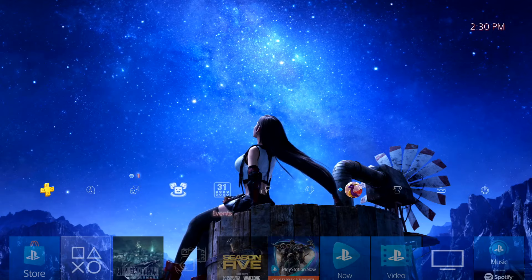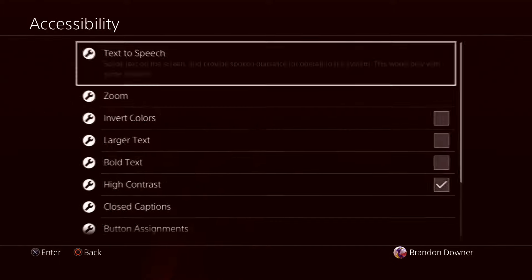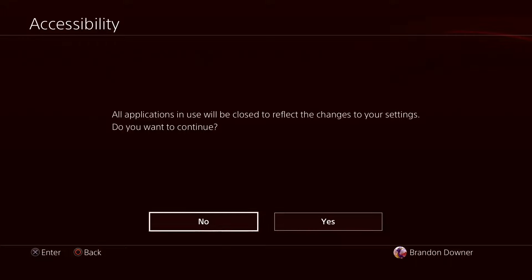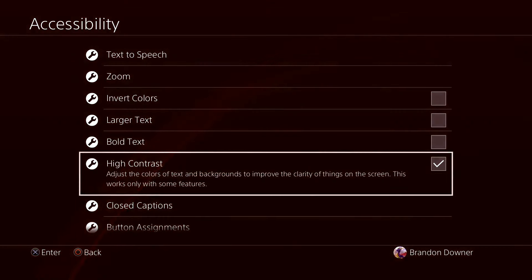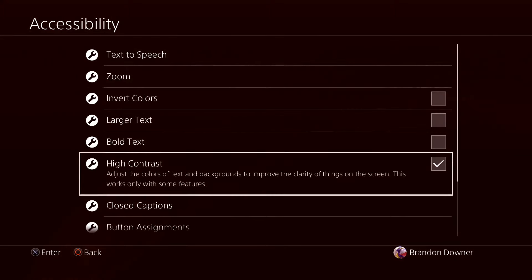First off, you just want to go to your Settings, then go to Accessibility. There's one option here called High Contrast. If you press the check mark to use High Contrast, everything will stand out a little bit better and the colors won't be as drastic, helping you see a lot of things better — taking out a lot of darkness and increasing contrast, helping you see text and graphics in games better. This only works on some features, so it's to each their own.